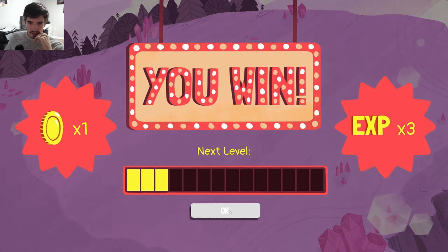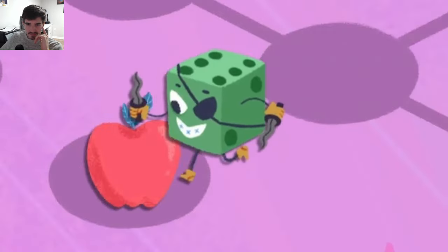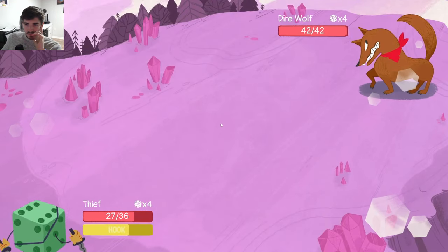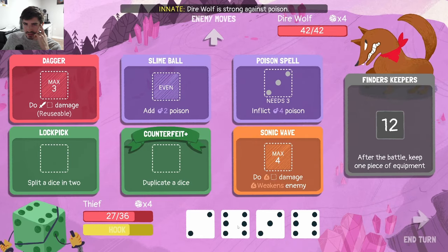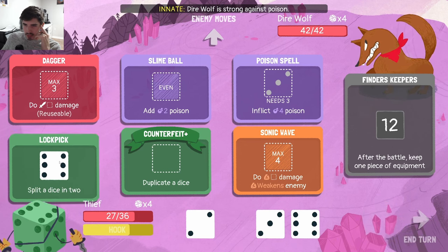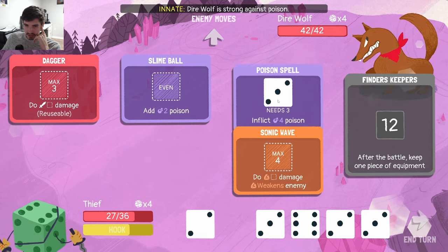We're far from leveling up, so we do have to keep track of our health. Not many options — we have one option, so we'll take the Fireball. Pitbull would be proud. Direwolf — strong against poison, again. A lot of those. Does anyone understand why Direwolf is strong against poison? Like, he's a wolf — I don't see the association there, but it don't really matter.